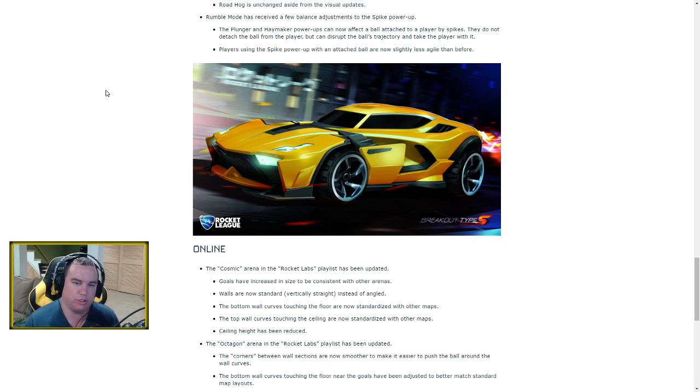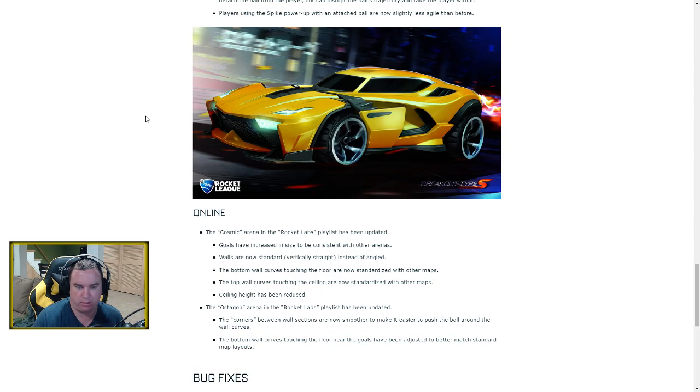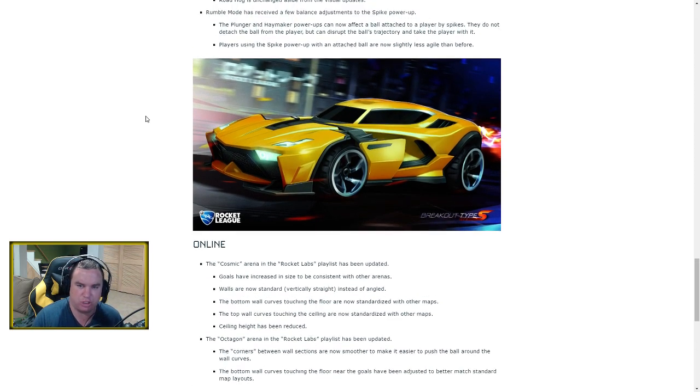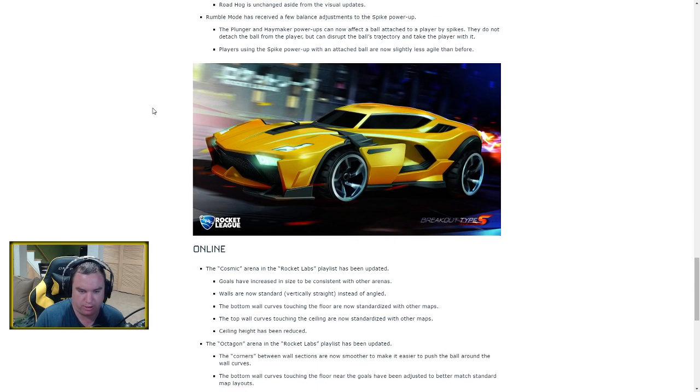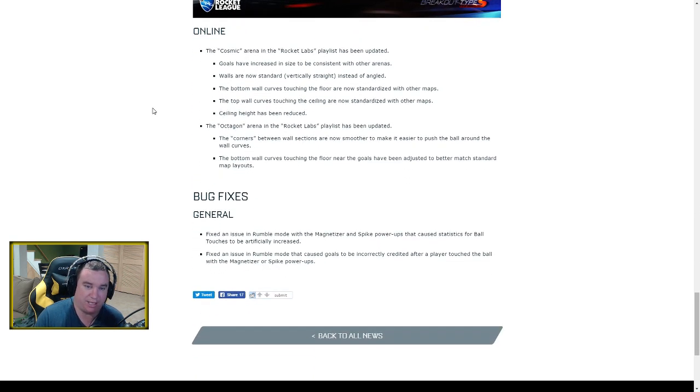Players using the Spike power-up are now less agile than before. It's unclear whether this means you turn slower on the ground or can't air roll as much in the air. Either way, Spike is considerably weaker now with more counters available — you'll still need to hold an item to counter it, but most items now serve that purpose.